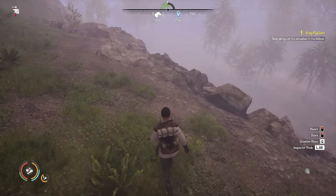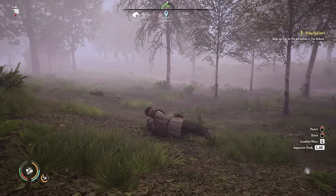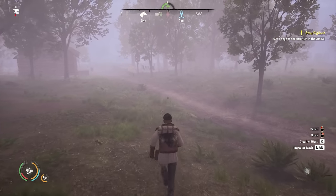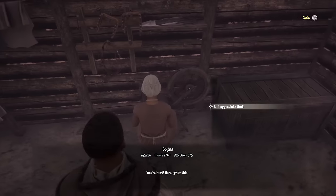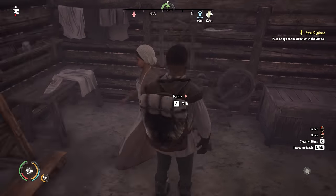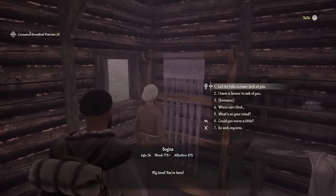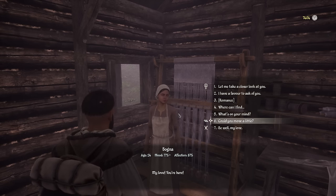The easiest way to hurt ourselves is to jump off a cliff somewhere. Hopefully it doesn't kill me. That was kind of close - it took off about 60% of my health. We are now hurt. Let's go find our wife - she's the red icon on the top of the screen. She should be in here. Hello, Bogner. She immediately said you're hurt, grab this, and I said I appreciate that. She gave me a broadleaf plantain. I thought she could also potentially feed us and give us water. She doesn't actually fully heal us - she just gives us a little something. It looks like we can't repeat that. So she does help out a little bit, but not all that much.